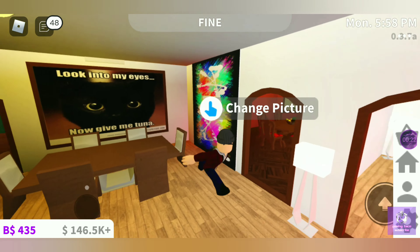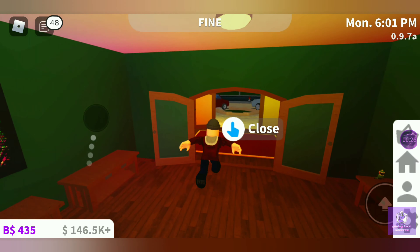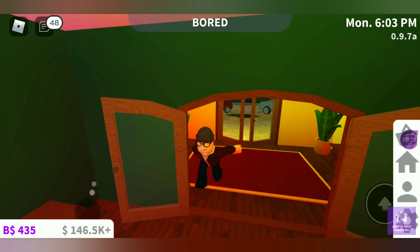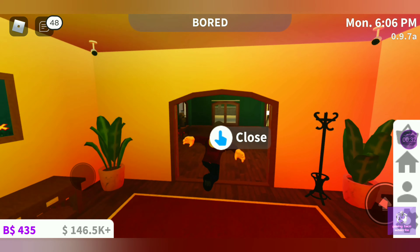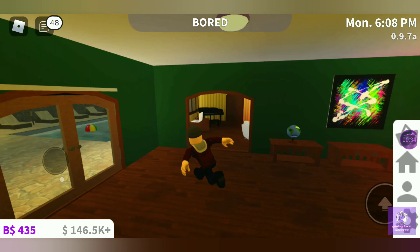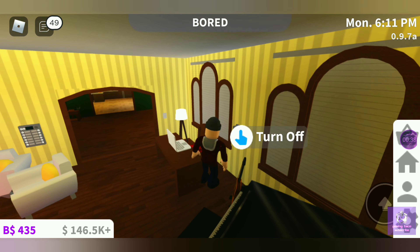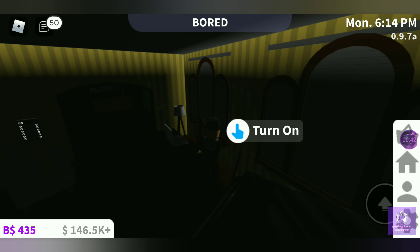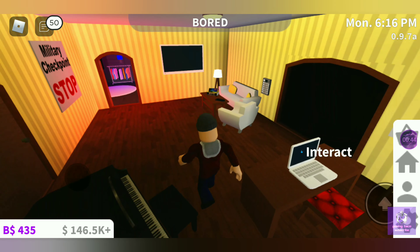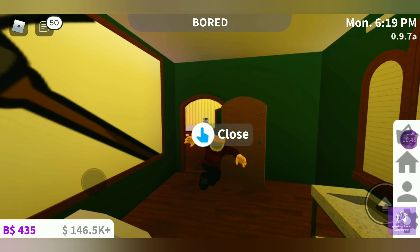Okay, close this door before they can get back in. This is my main part of the house — the main room. This is the security room where you can also control the entire power to the entire property. And here is our bathroom — nothing special about this.